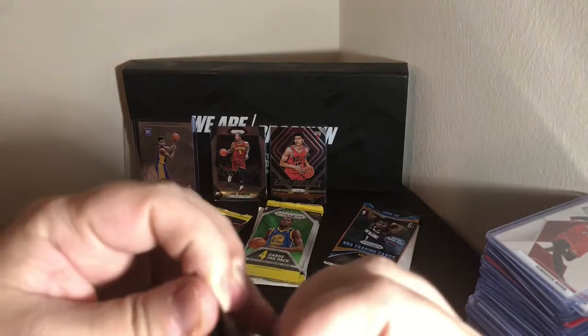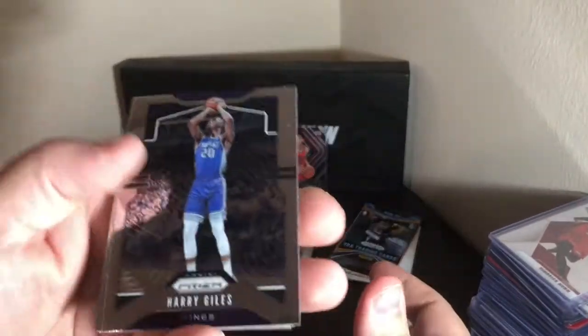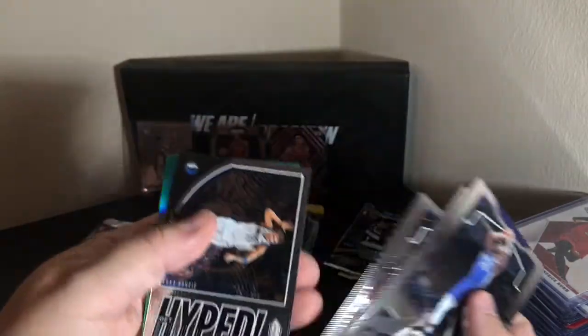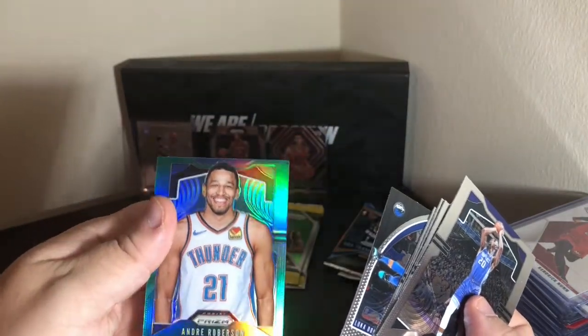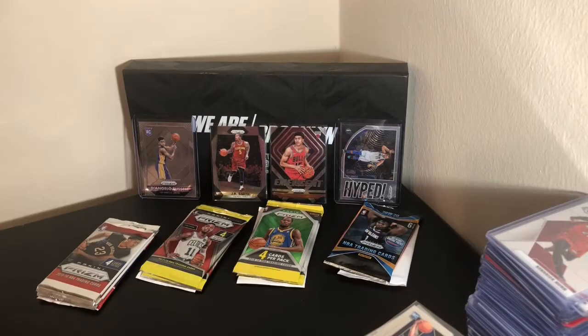Okay, first pack of 19/20. We've got Harry Giles, Paul George, Ignas Brazdeikis, Brandon Ingram, a Get Hyped Luka, and a Prism of Andre Roberson. So Luka is going to go up. After the first round, I think 15/16 is in the lead with the rookie of D'Lo.